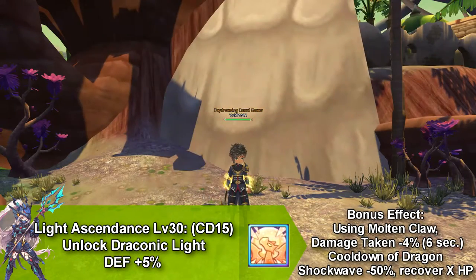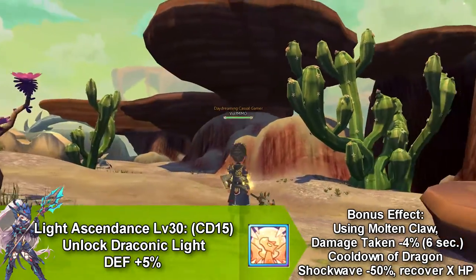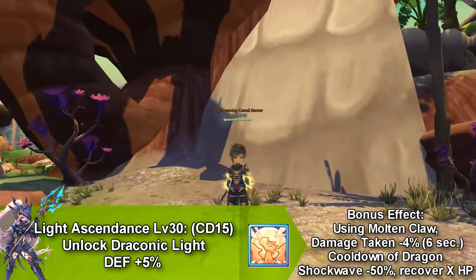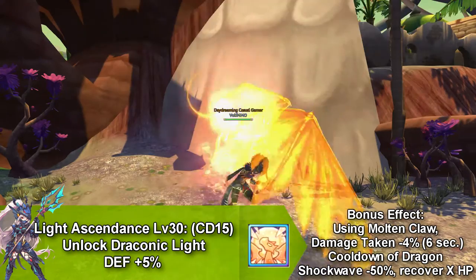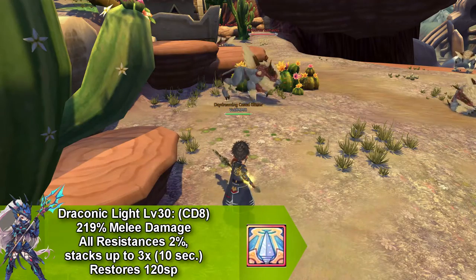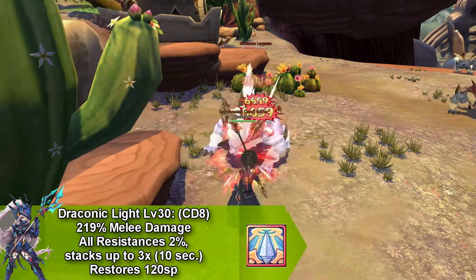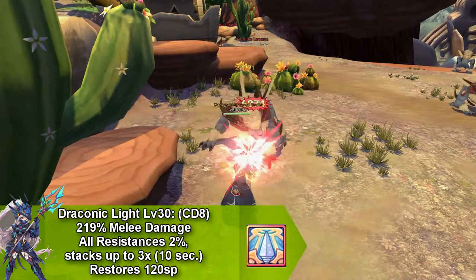Next, we're going to talk about Light Ascendant and this unlocks Draconic Light and increases your defense by 5% and goes on cooldown for 15 seconds. It also has a bonus effect: using Molten Claw would decrease the damage taken by 4% for 6 seconds and would decrease the cooldown for Dragon Shockwave, and you have chances of restoring HP. Draconic Light does melee damage and increases all your resistance, and this only stacks up 3 times and only lasts for 10 seconds.